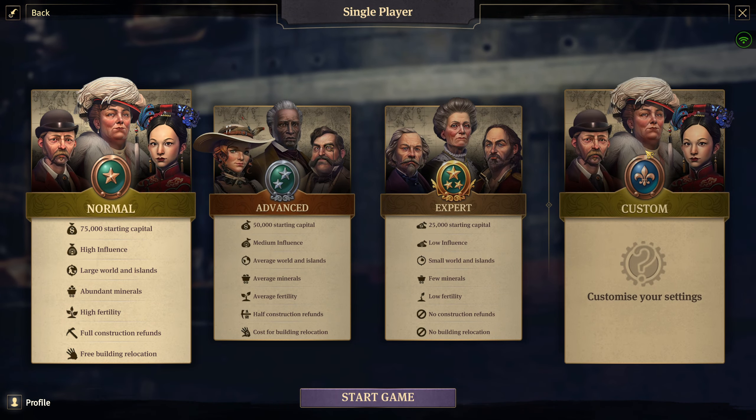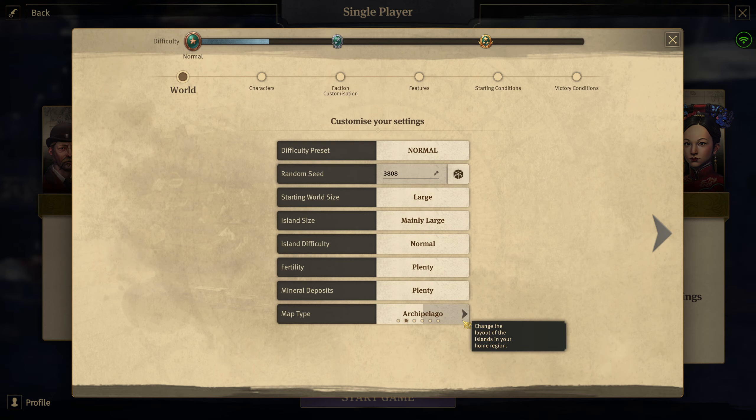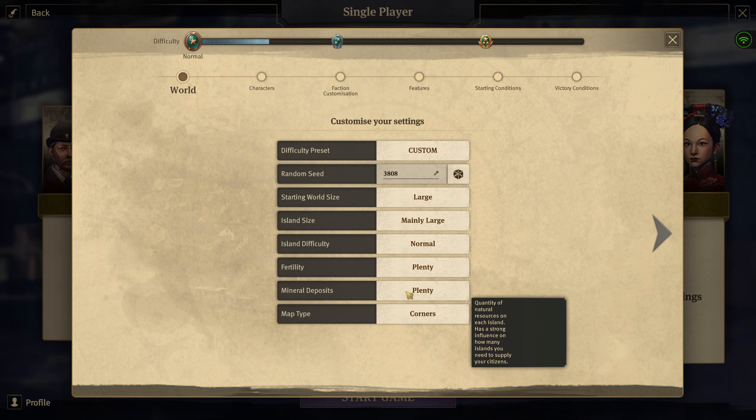This was requested a lot by you guys in the comments and I'm pretty happy doing this. I'm really looking forward to a chill Let's Play where my trade routes aren't constantly being raided. We'll do a normal Corners map.